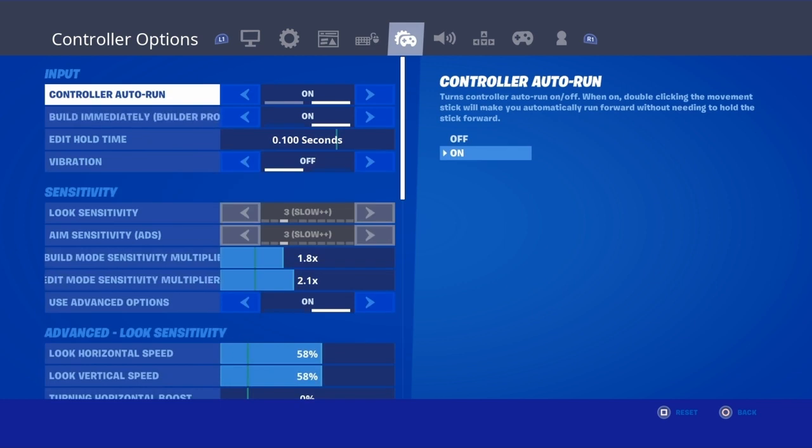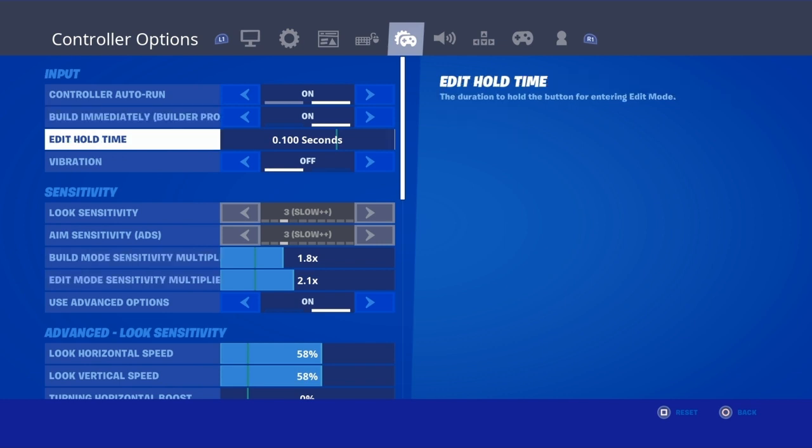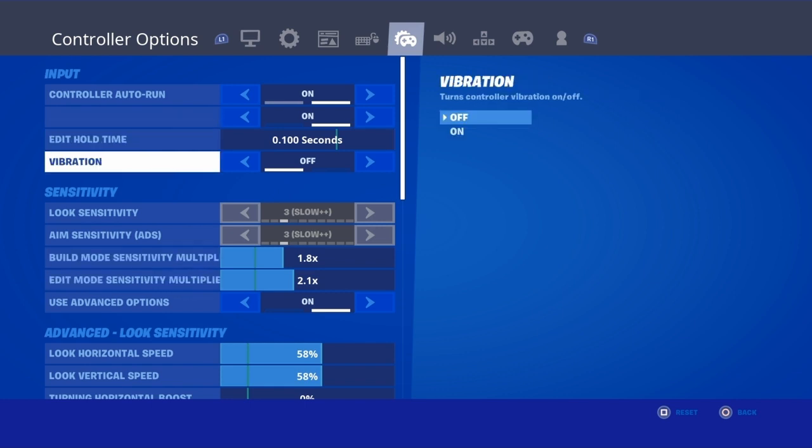In my input section: controller auto run is on, build immediately is on, build a pro is on, my edit hold time is all the way down because you want to be the quickest editor. My vibration is off because people say your aim gets better when vibration is off, and I have tested that it is true.